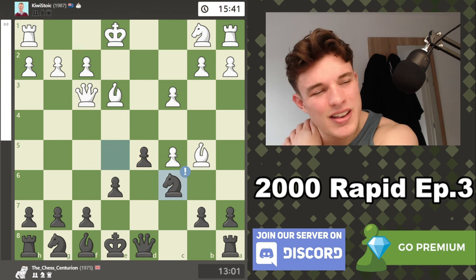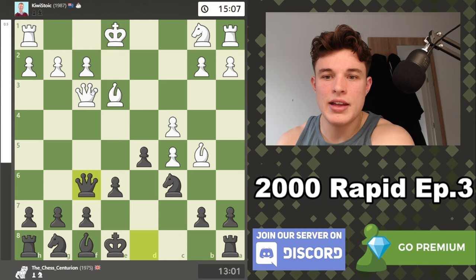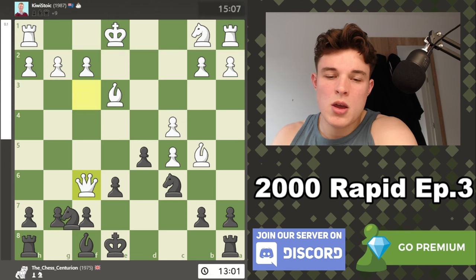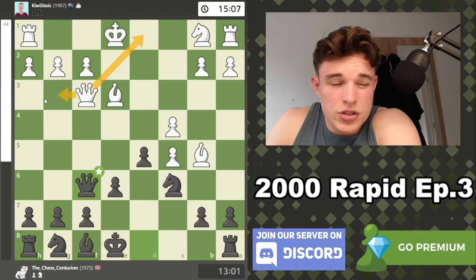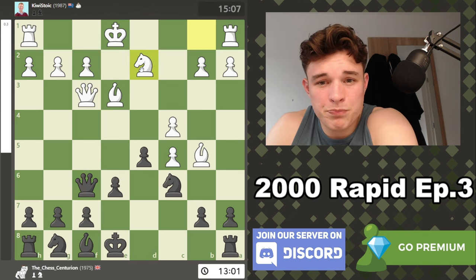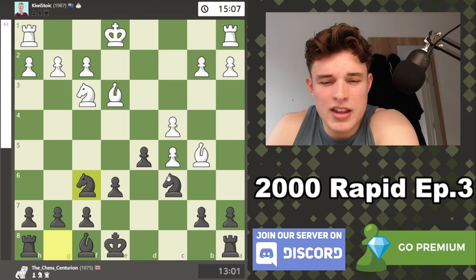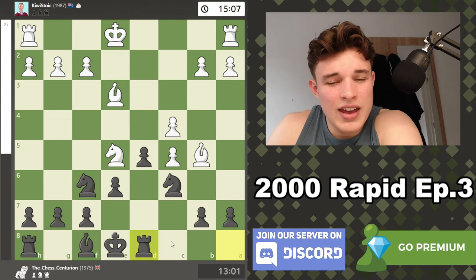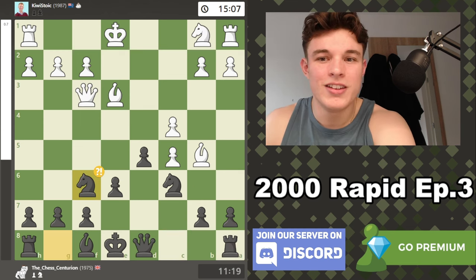I was worried about c6 but c4 is actually a bigger concern because we can't take — b7 hangs and the queen isn't defending d5 like it was if the knight goes to c6. So knight c6 is the first great move. Then c4 — I was torn. I considered a6, which is playable: if bishop c6, bxc6, this looks solid for black, d5 well defended. My issue was if I went a6 I didn't know what to do after bishop a4 maintaining the pin. The computer says I have to revert to the original idea, but queen f6 might be even better.